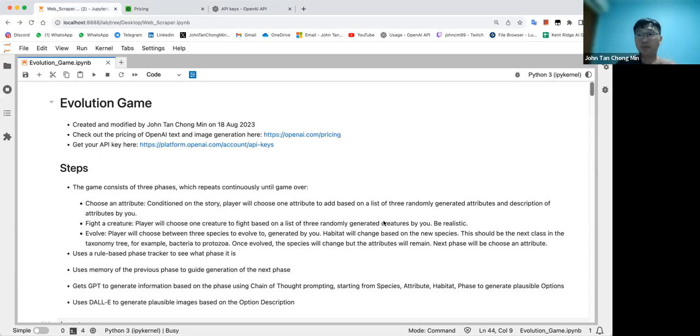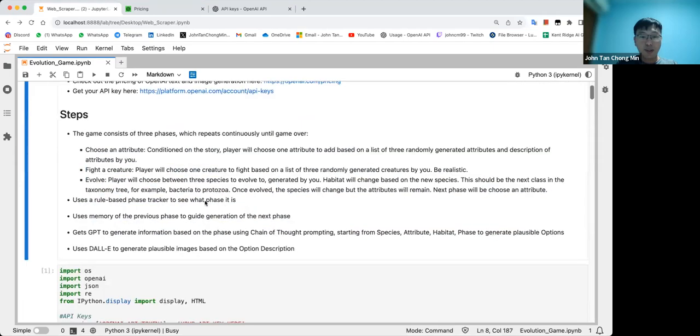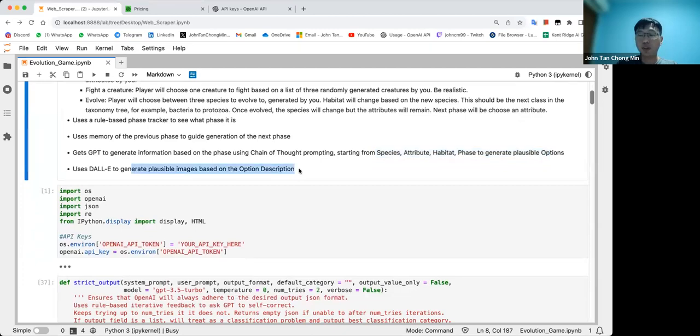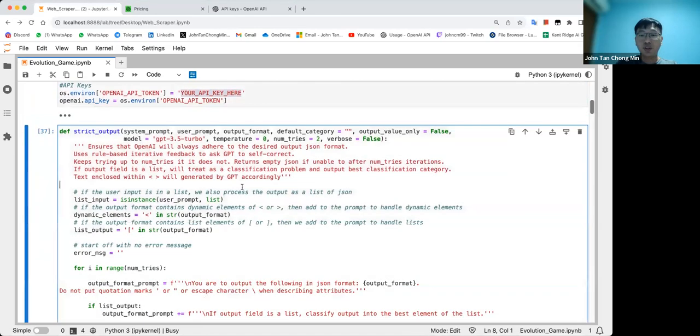I played about six phases, that's around 36 cents — easily over a dollar if you play more. The game uses a rule-based phase tracker and memory of the previous phase to guide the next. I used chain-of-thought prompting from species, attribute, and habitat to the phase, then generate plausible options. DALL-E generates images based on the option descriptions. This was easier said than done — it was much easier with a web browser.